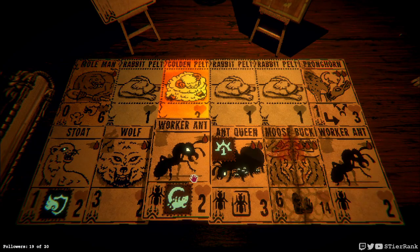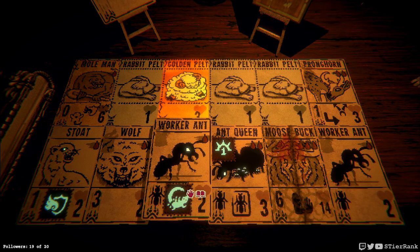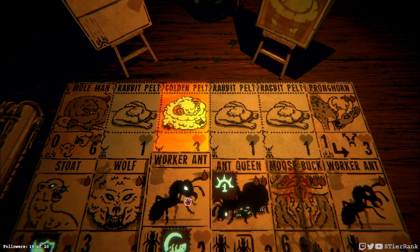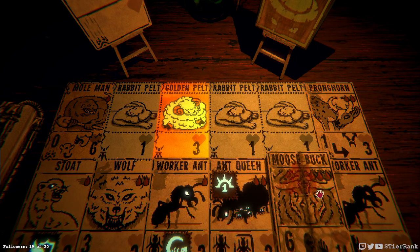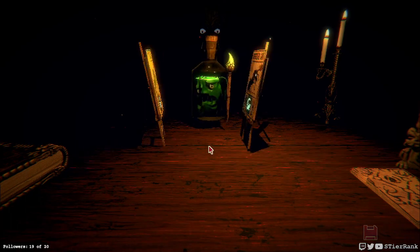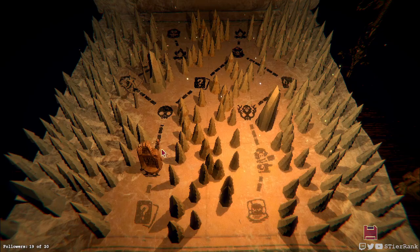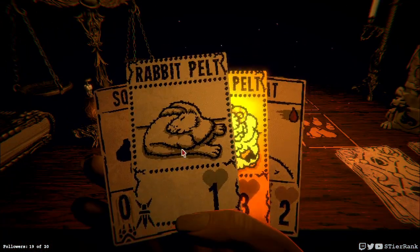Who should we duplicate? We have an ant queen and an ant that has a loose tail ability. Who else makes sense? I'm thinking we'll do this guy since he's a little bit frustrating but worth having. Improved health — great. And we can get items here in another match too. A moosebuck right off the bat — it's going to obliterate whatever I put in front of it. I wonder if I should play a pelt so I can save up.